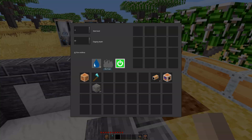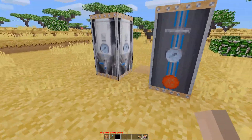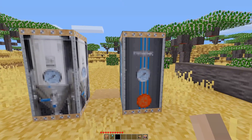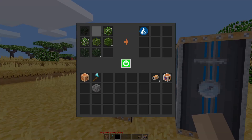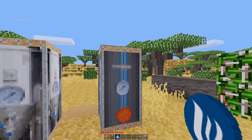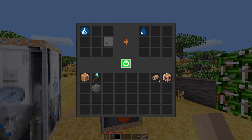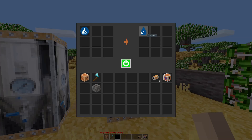We have a fermenter and a reformer. In the fermenter you put leaves — any kind of leaves from the default game. Other leaves may work as well; I'm not positive what the code checks for, it might just check for the 'leaves' group. Then you throw the biogas into the reformer and that'll turn it into biofuel.